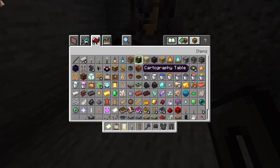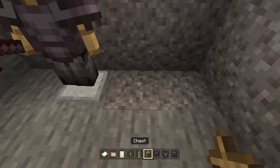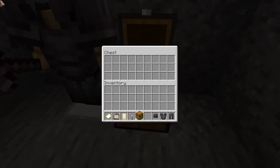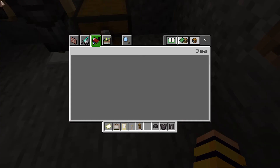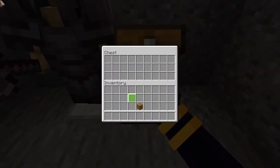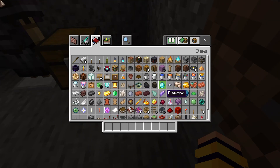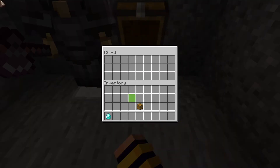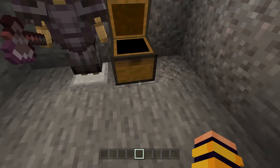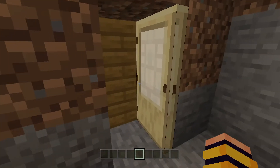You could also make a chest and put it in here. Then you could put basically a lot of your diamonds and stuff in there. Just put that in and boom — you've already got a pretty nice hidden area.